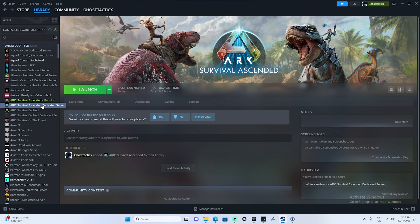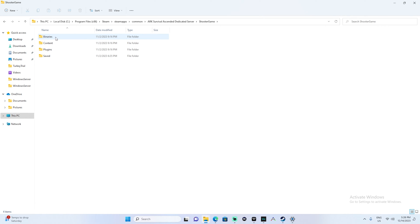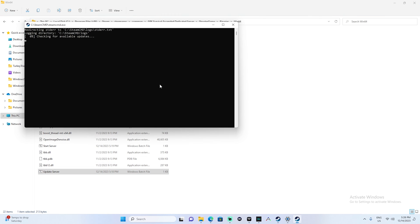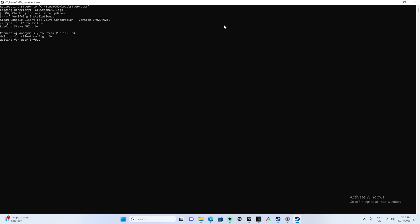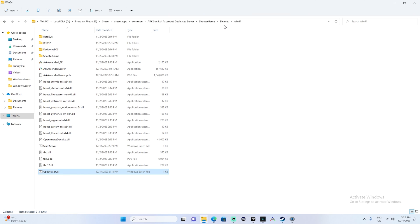Once we've updated our batch file and checked our GameUserSettings, we're ready to start the server. One important thing to mention: any time you make changes to GameUserSettings you need to run the update server bat, otherwise it may not broadcast correctly. So go back to your Win64 folder and double-click 'update_server'. Once you've transferred all your server settings — name, player count, mods — just double-click update_server. As long as the path in the batch file is correct it should update the server, verify any updates, and also make sure Steam is in online mode. Once that's done it will close on its own and then we'll start our server.